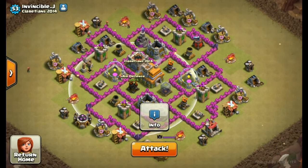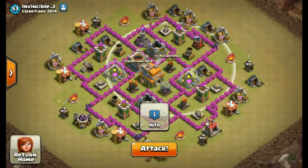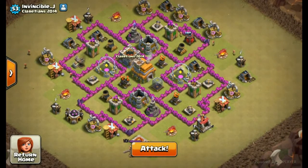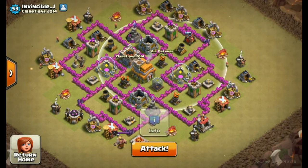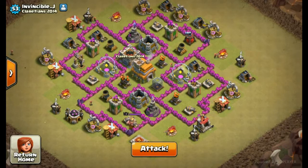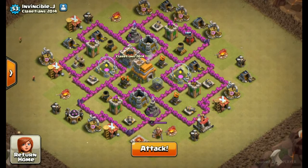That level 5 AD in the middle is gonna do considerable damage - the damage percentage is 190 over 30 seconds and you lose 1 level 2 drag. In this type of base where the ADs are surrounded by all these storages, the drags shouldn't go to the air defences first because drags need considerable time to clear those storages.